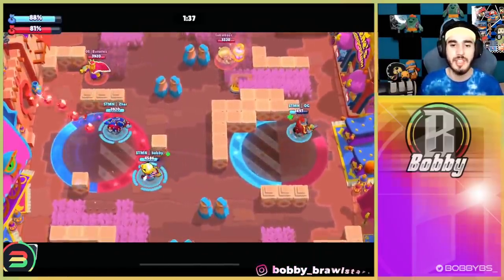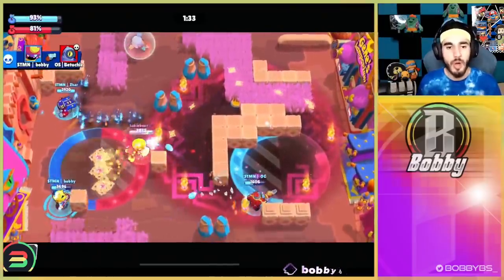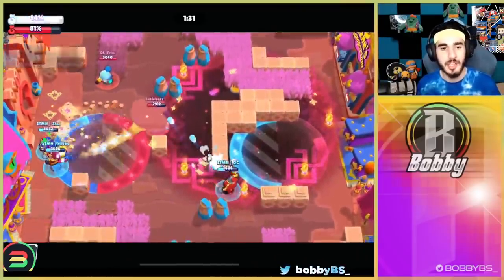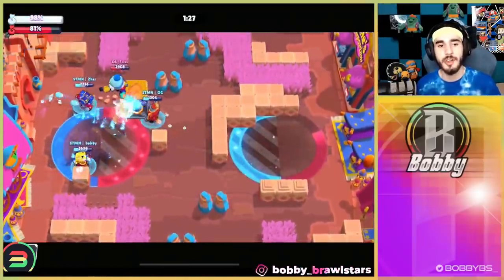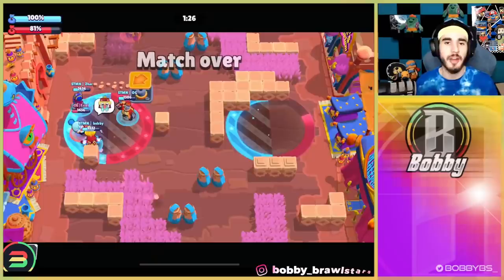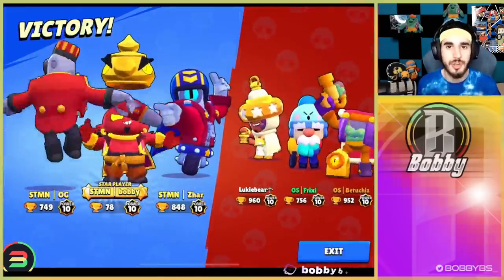Czar could get his super and be left to a 1v1 matchup with Petushis. I went over to pinch just to help out, but he didn't really need too much help. We have pretty good control of that left side now. They do have control of right but we're able to chip it out. Czar is going to break the wall, dash around, do Czar things. I pull Lukey, we get it, and we take out Frixie — that is going to end set one and game two.